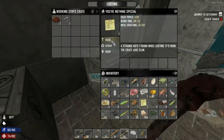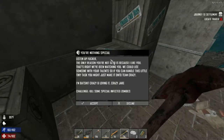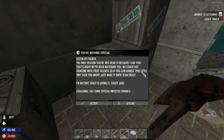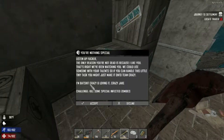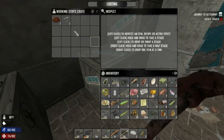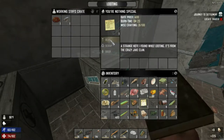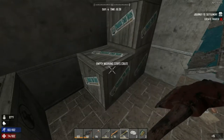Oh what is this? Oh that's what it is. Oh cool, look at this one. The only reason you're not dead is because I like you - we've been watching you. We can use someone with your talents. If you can handle this little tiny task you might just make it into Team Crazy. I'm batshit crazy and loving it. Crazy Jake challenge - kill some special infected zombies. So like ferals and probably police. I found some fertilizer as well - that's kind of cool.